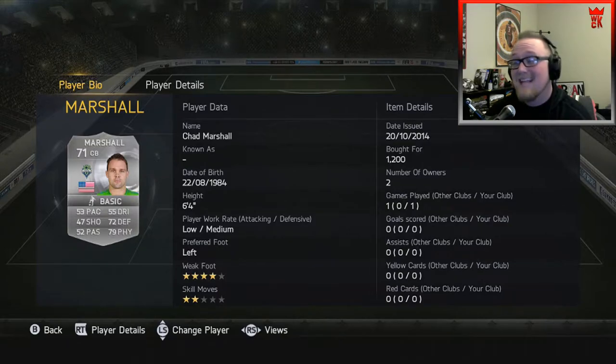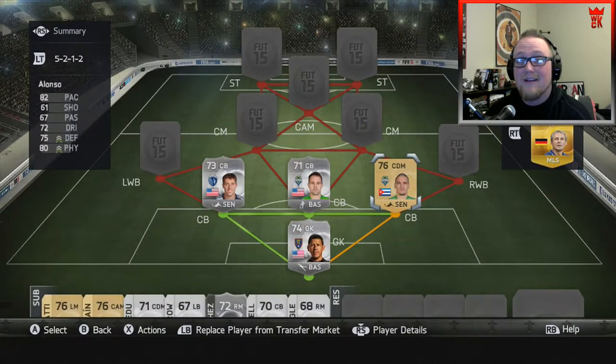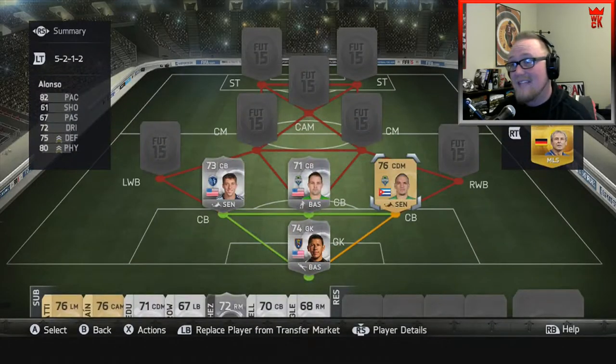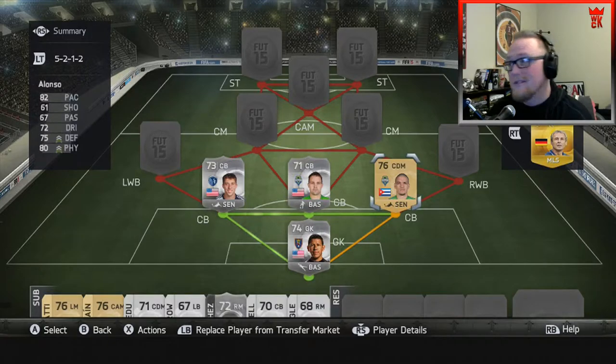Chad Marshall only has 53 pace but has 72 defense and 79 physical — I'm hoping he can win anything in the air, so I'll put him right in the middle of the back. Next to him, I had to get a little creative. The defense in MLS isn't the best. I worked with what I had, and that was Ozzy Alonzo from Seattle — 82 pace, 75 defense, and 80 physical, only cost me 400 coins. His defensive stats match up favorably with the other defenders, so it's not like I'm losing anything there.